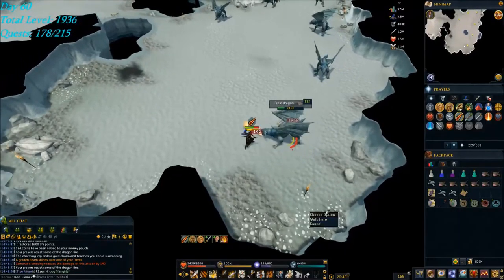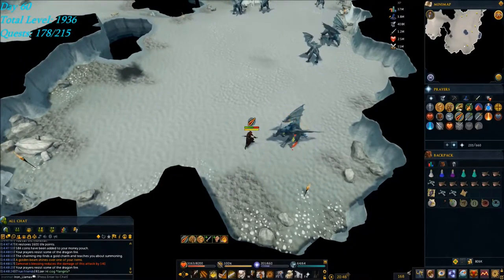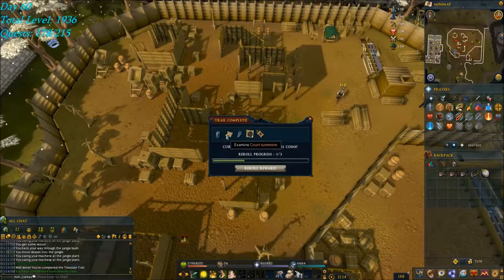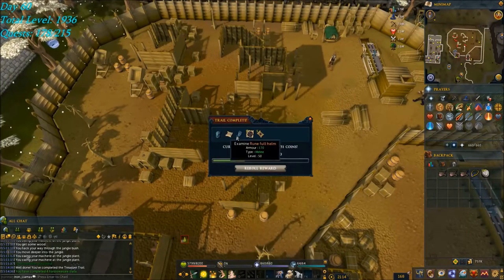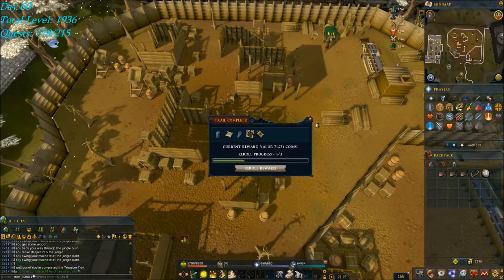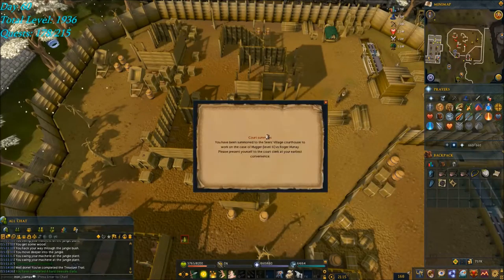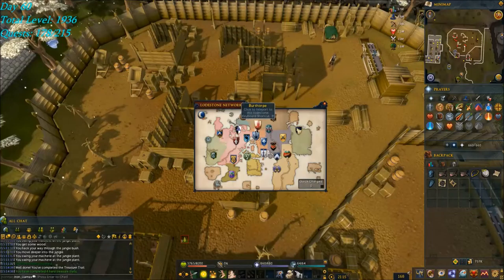Got a Clue Scroll 3 drops in — I'm going to take care of that after this trip. And there's the end of the Clue! Got a Quartz Summons, which is my first Quartz Summons. I'll hold on to it for later because I've got some PVMing to take care of.